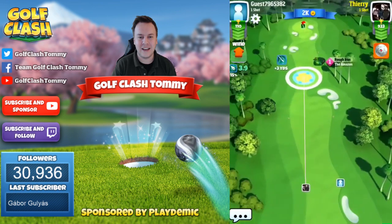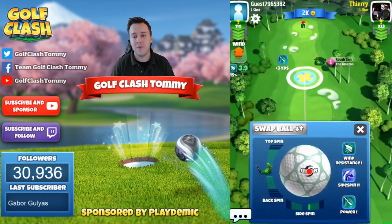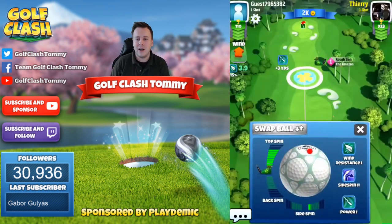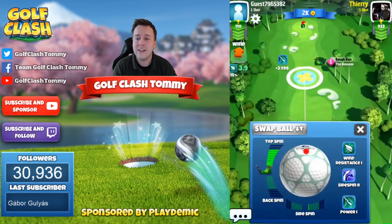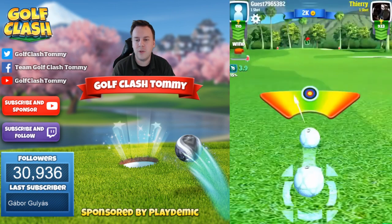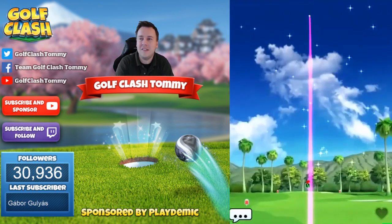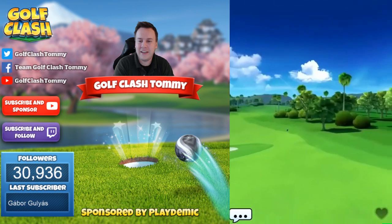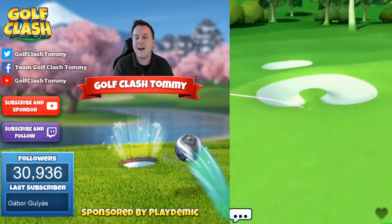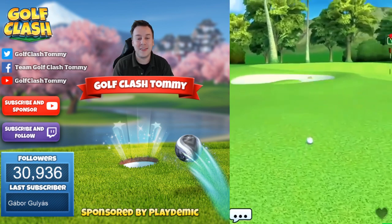The second shot is going to be a very fun one as we get an opportunity. Our opponent is using a rough iron called Amazon and is going to have a hard time reaching, having gone so short in the rough. We do need to stay away from the rough ourselves. Also worth noting for the drive: we need to over-adjust that shot by 10 for the slight downhill approach.